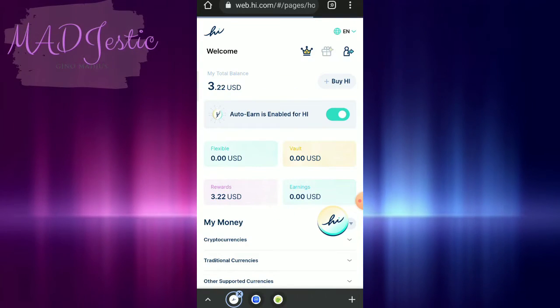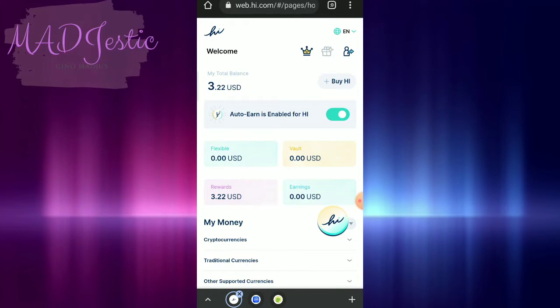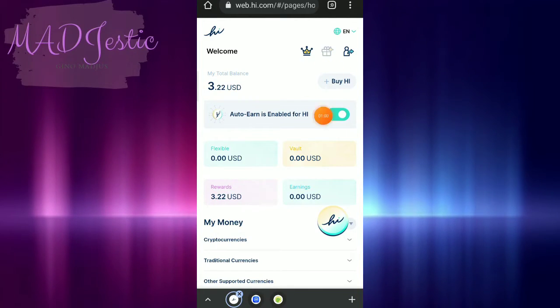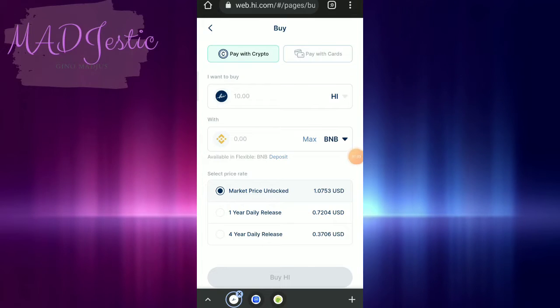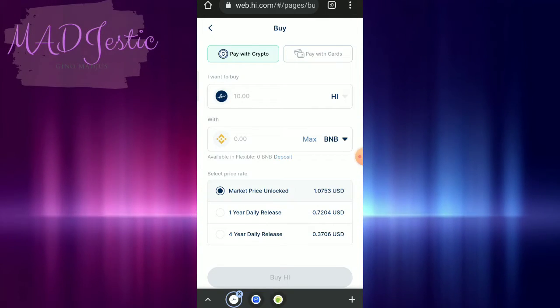So try natin i-enable natin. So ayan, check natin yan. And then if you want to buy high dollar, click nyo lang tong buy high dollar so you can pay with crypto or you can pay with cards.